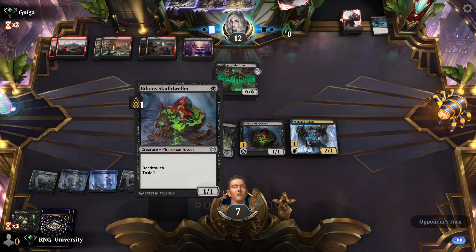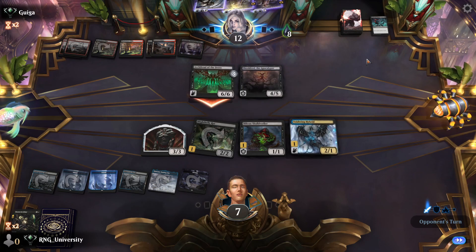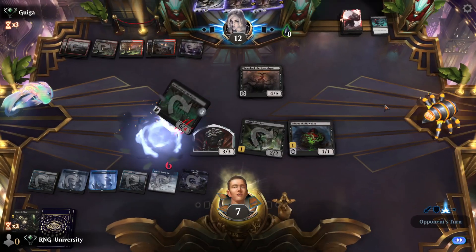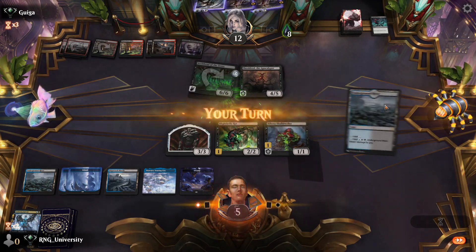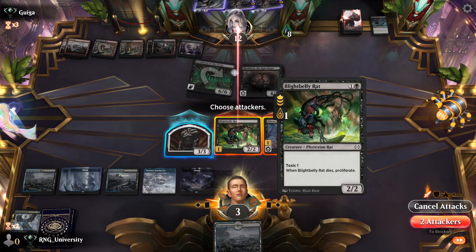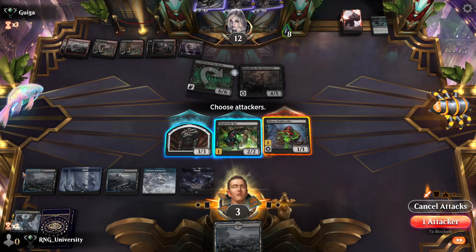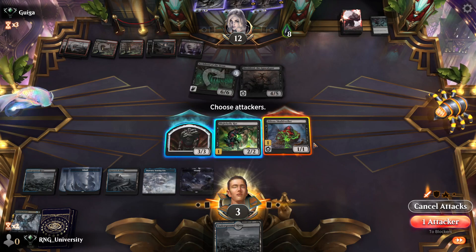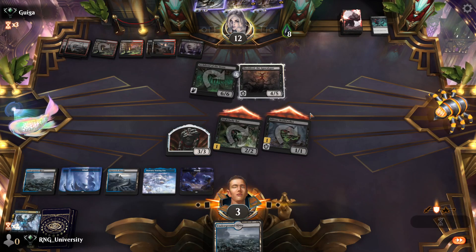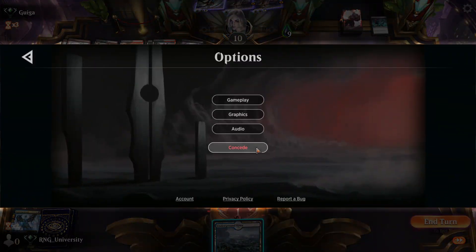They attack; I block and take two — not Trample, so I'll take two. They can block here and take one Toxic and then I'd die. There's no way around that — I got my opponent to nine Toxic and then drew a land. Let's see how they block — that was the right play. GG.